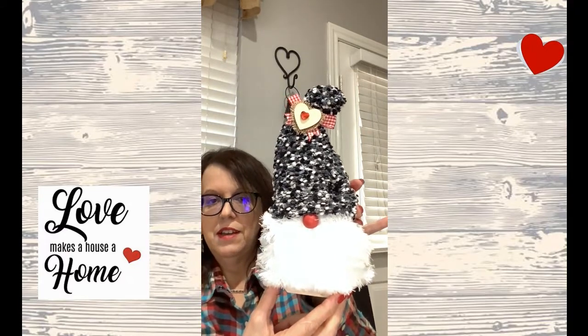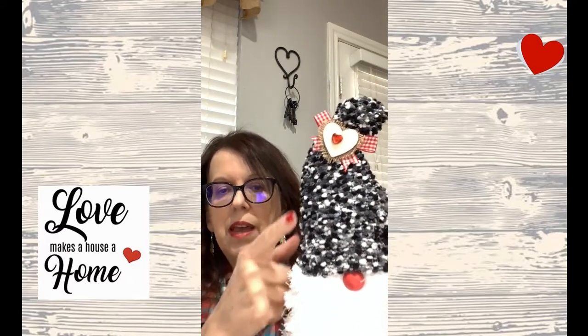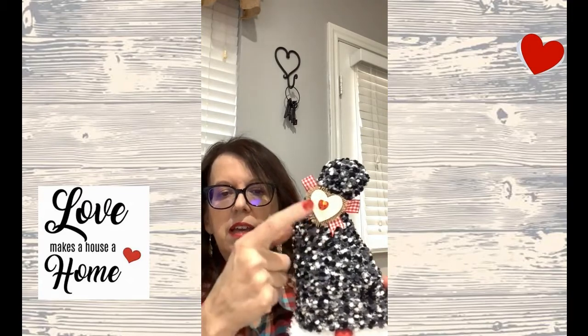I would probably do a few things differently, but let me show him to you first. I still think he's pretty cute and he'll be cute in my tiered tray for Valentine's Day. This was a Dollar Tree wood plaque, a Dollar Tree dust mop like you use like a Swiffer for your floor, a Dollar Tree sock — I did use the gingham red and white ribbon. I told you I was just going to use red, but it was too thin and didn't look right. I also utilized some hearts from Dollar Tree and had a little red bead from my stash.